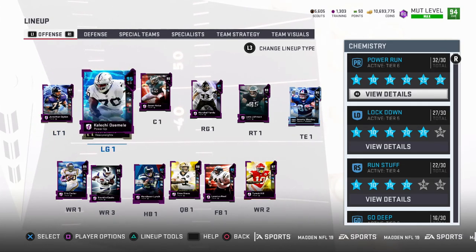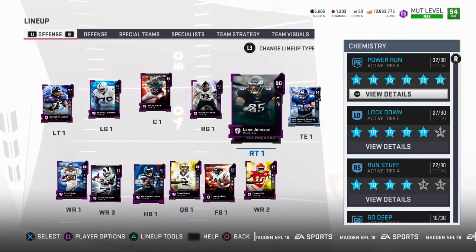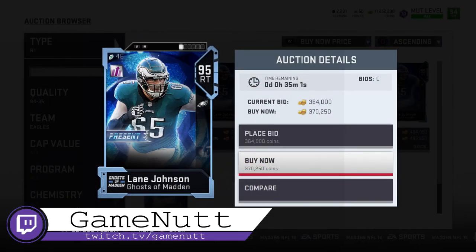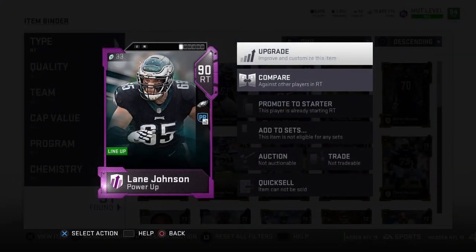We got our new QB Drew Brees, and we got some protection for him on that left side with Ogden and Osimile. Now it is time to continue to beef up that offensive line for not only our run game but also our pass protection for Drew Brees, and get ourselves some new offensive linemen on the right side — our right guard and right tackle.